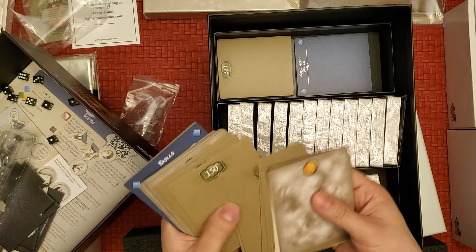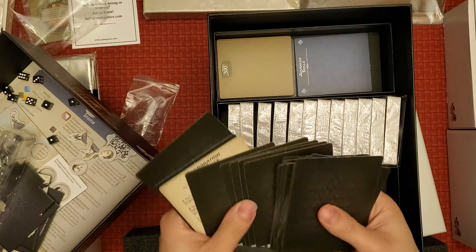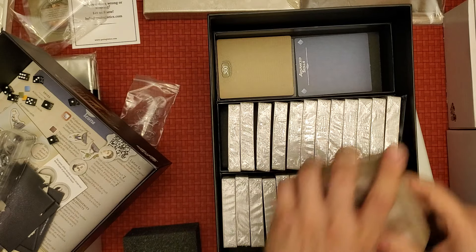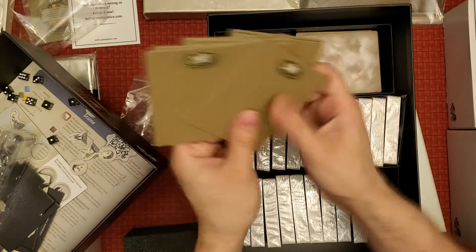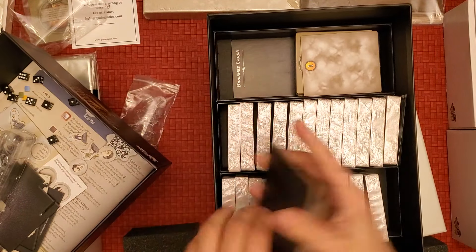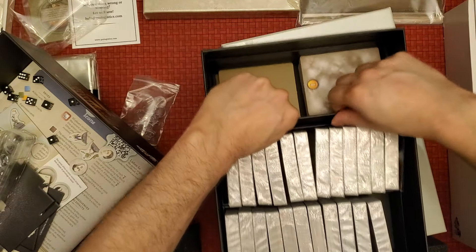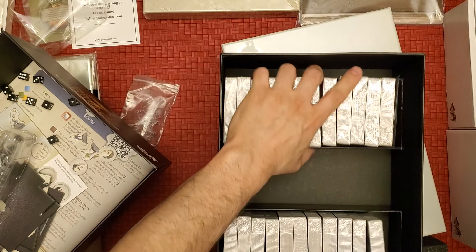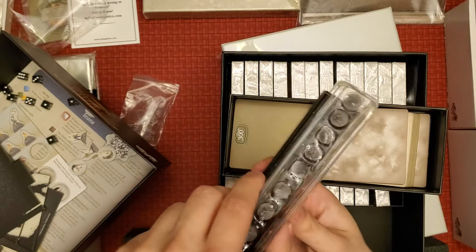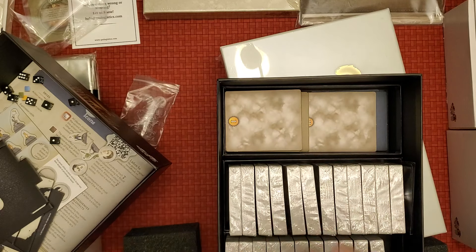These are just tiles. They give you a tile for the storage solution. Cards 300 will be in front of this, and 350, 400, 450, 500 — you have to put them in front of this. There's a tile for the storage. Nothing under there. I think this is where you put the miniatures, but I'm not too sure.